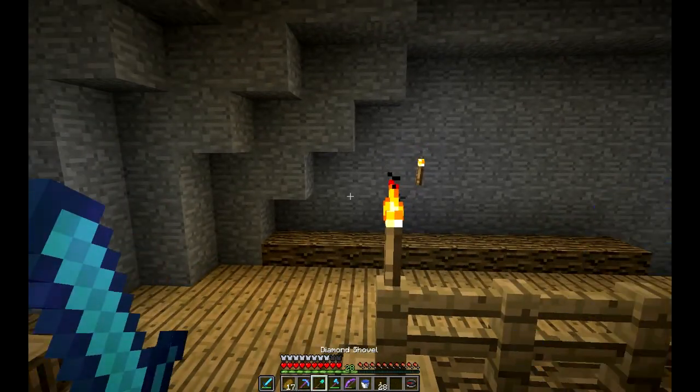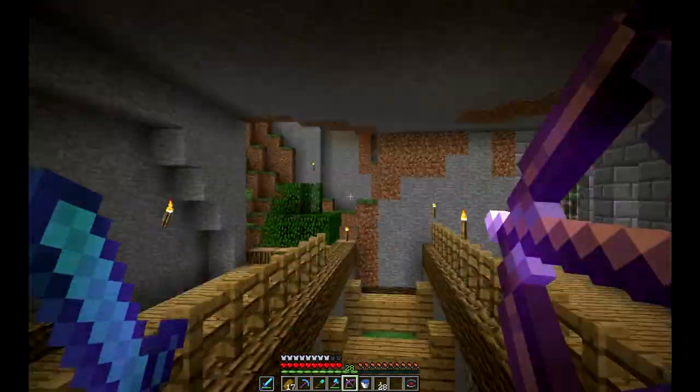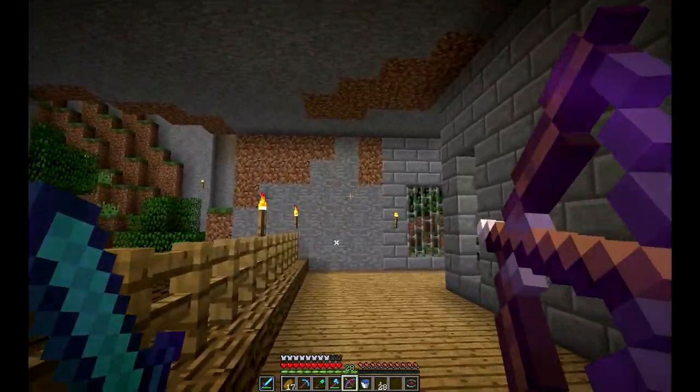One thing that looks kind of cool is when you have a bow in one hand and a sword in the other. It's pretty cool. Also if you notice, look at my bow in my hotbar — the bow moves back in the hotbar.